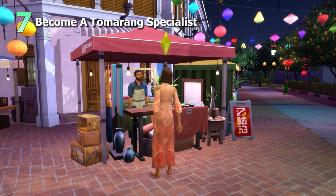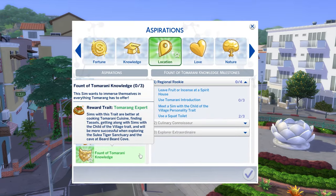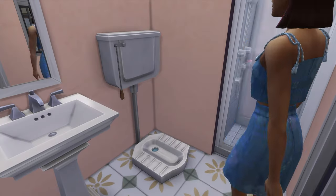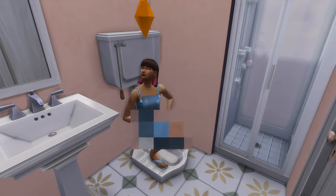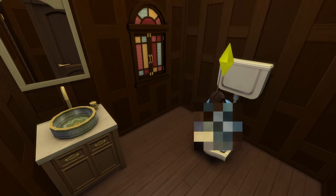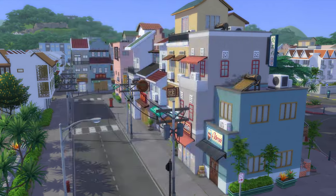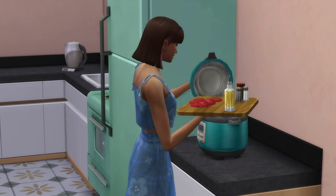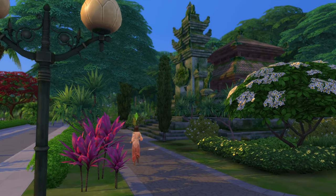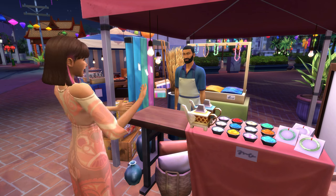Next up is to become a local Tomerang specialist. For this, you'll want your sim to embrace all aspects of Tomerang culture, likely by taking on and completing the Fount of Tomerani Knowledge aspiration — which, notably, involves using a squat toilet. Completing this aspiration awards your sim with the Tomerang Expert trait, which makes them better at cooking Tomerani cuisine, finding tassels, getting along with sims who have the Child of the Village trait, and exploring the Sulia Tiger Sanctuary. These sims will truly thrive in Tomerang.